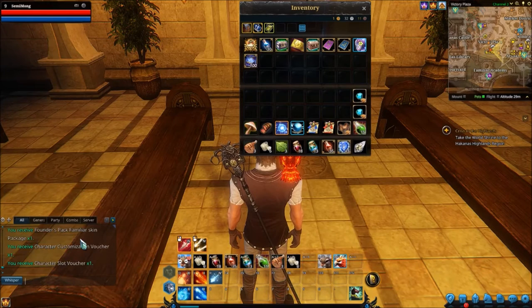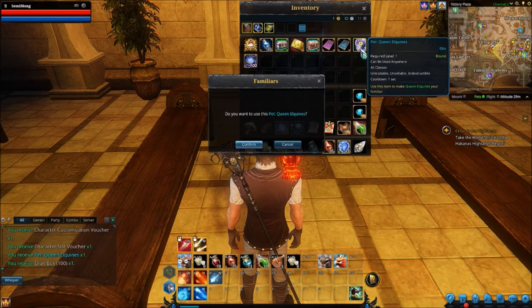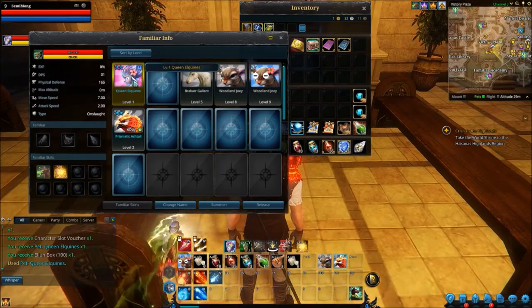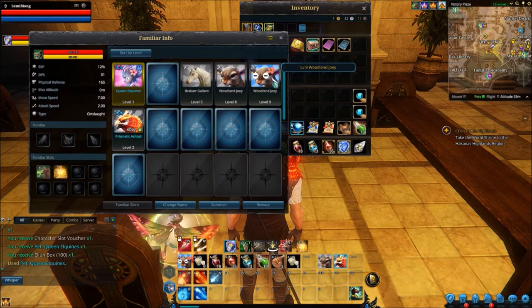We received a character customisation. We've got to further redeem the familiar founder's packs. Let's have a look at the pet first. Used to make item Queen Linguinus — your familiar. Confirm. There we go, we've got her up. This is a level one pet. Let's have a look at her stats: she's got a lot of physical defence, not too much DPS, high move speed, high attack speed, and an onslaught attack. So she's going to go well.